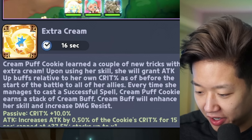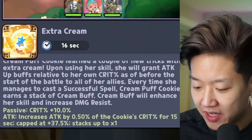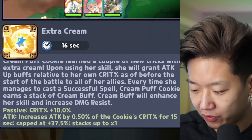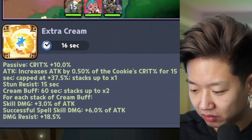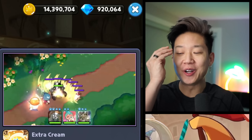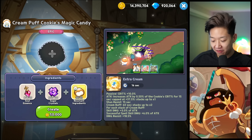Cream Puff Cookie learned a couple of new tricks. With extra cream, using her skill, there's gonna be an attack buff relative to her crit before the start of the battle to all of her allies. Cream Puff will enhance her skill and increase damage resist. More crit, stun resists - cream buff stacks. Oh, it's called Cream Buff! Cream Puff has a Cream Buff - that's so clever. Is she gonna be meta? I don't know, let's find out.